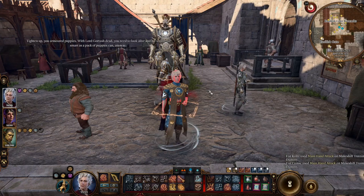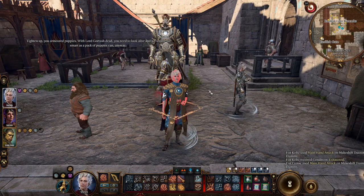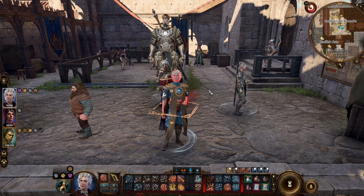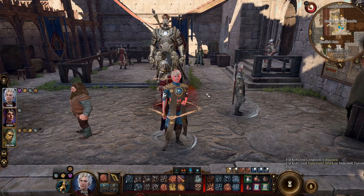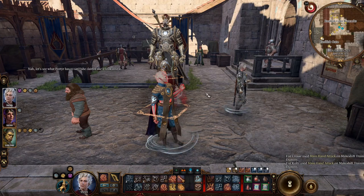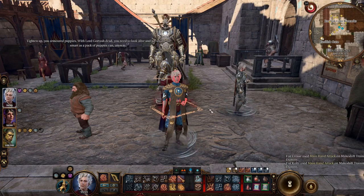I wanted to build Astarion so that he could identify traps, disarm traps, open locks, and still pass all the skill checks, conversation checks, etc. So he's meant to be highly functional, not just min-maxed for damage — even though his damage is insane. He soloed the last two bosses in the final encounter in less than two rounds while other characters were fighting minor enemies. I'm doing a minor encounter here to avoid spoilers.